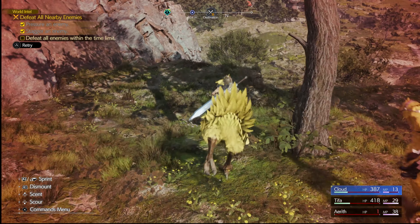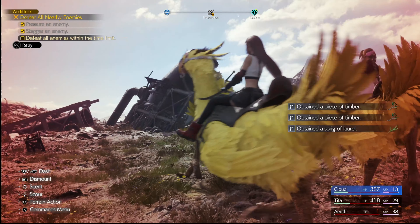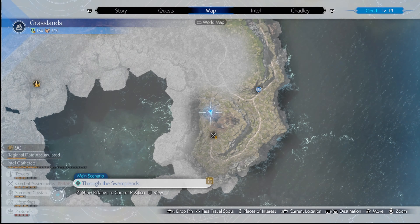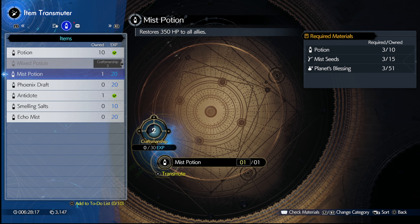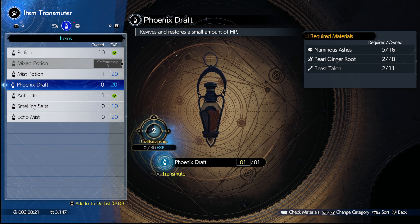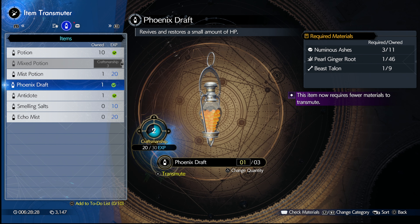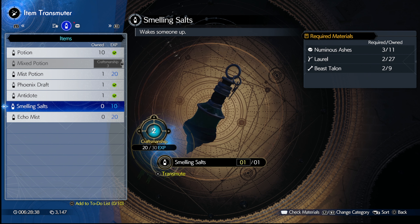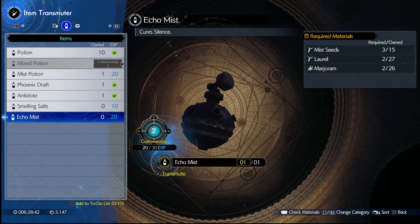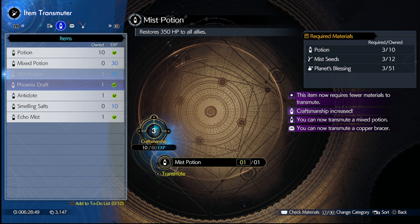I have to really up my game. Let's transmute something - so, Phoenix Downs. Look at this. Now we can do quite a few Phoenix Downs. The Numinous Ashes though, that's going to be hard to find. Echo Mist - look at that. Craftsmanship increased. Perfect - look at all these planet's blessings. Give me my 30 XP. Mist Poison potion - craftsmanship increase. So now we need potions on top of potions. Got to get to Craftsmanship 5 - that's 120 XP.